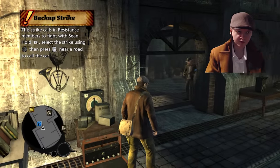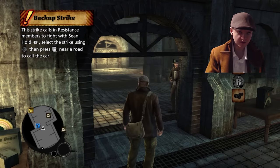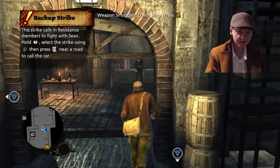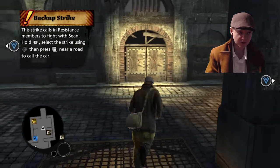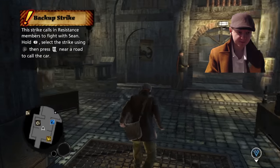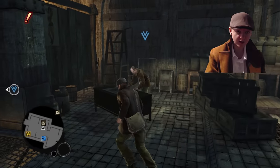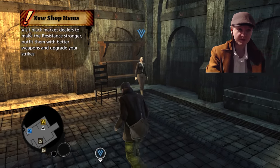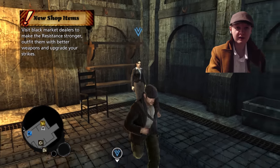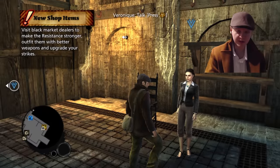The backup strike calls resistance members to fight with Sean. Hold using R near a road to call a car. The gray ones are the side missions, and the yellow ones are the main missions. So we're gonna do the yellow missions on this part, but we'll do the gray missions on later parts - so don't worry, I'll cover all of them.